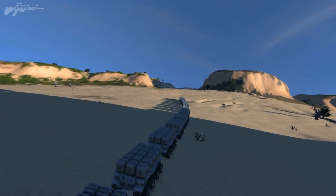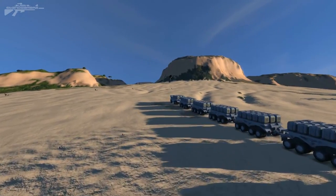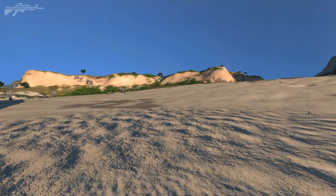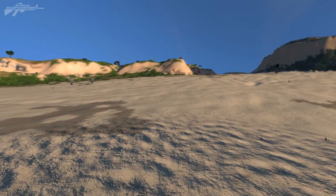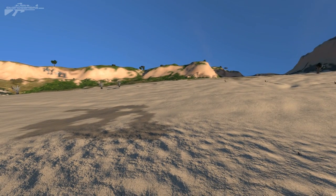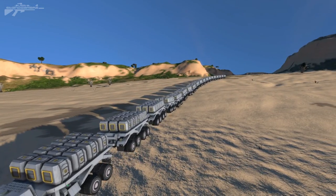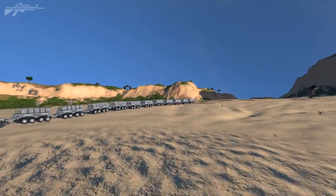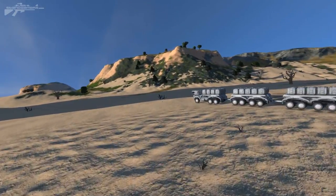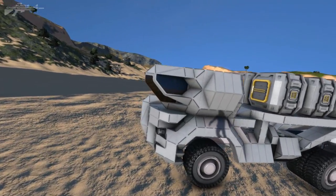Now, will this thing even go forward? That is the question I'm actually wondering at this point. So what I'm attempting to do is respawn the truck in the opposite direction, because the other way it was going up the hill, making it a little bit harder. Let's see what happens when I spawn it in. It looks like we've actually got a successful spawn — the whole trailer is intact, all 18 trailers. Let's see if we can hop in the truck and actually drive this thing at any speed worse than sluggish.